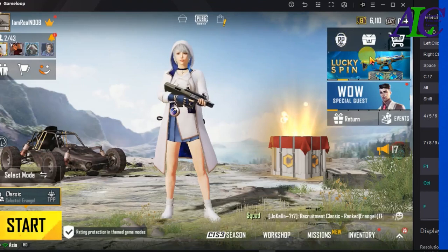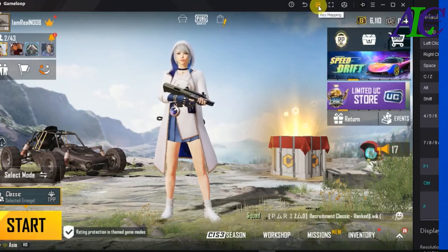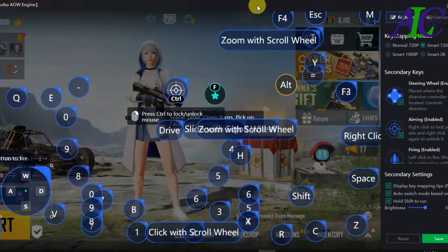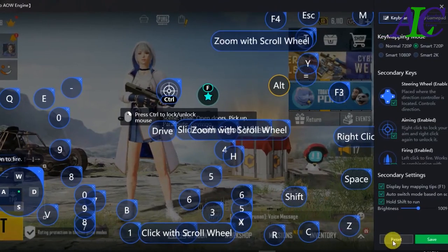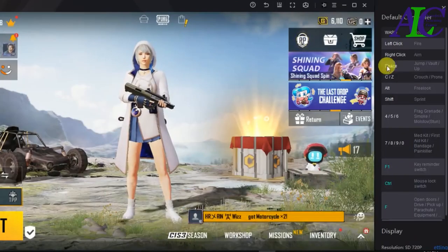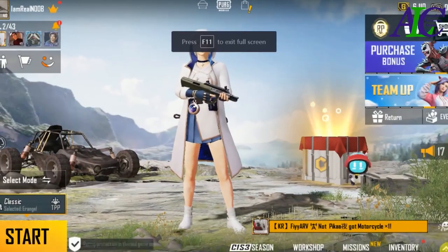Then connect to this menu — key mapping. Press it and save. Then maximize the game and go to the settings from here and open settings.